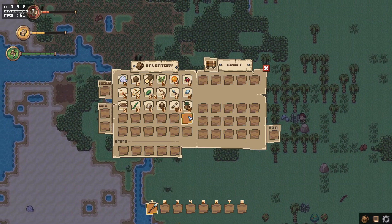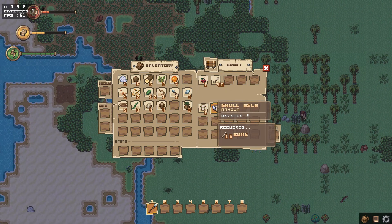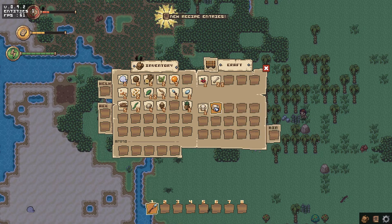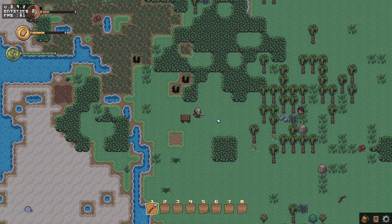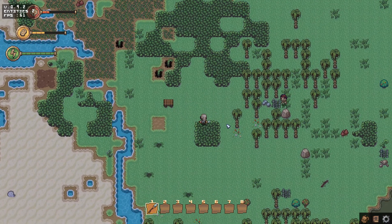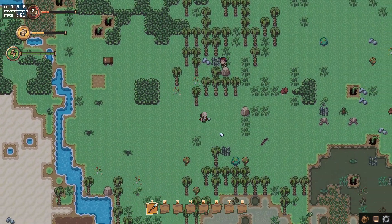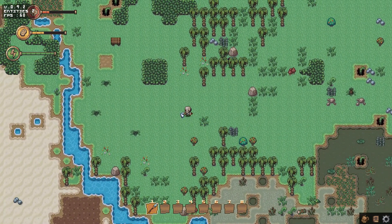We got a lot of bones. Can we do anything with bones? I could make a skull or a skull helmet. I'm putting on a skull helmet — I'm wearing your bones, zombie. I'm going to take a quick break and go check the wiki to see how you make the lathe. I will be right back.